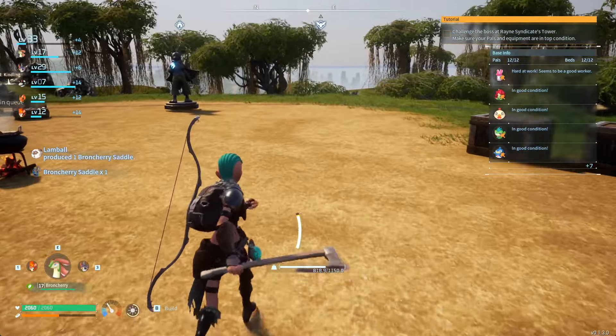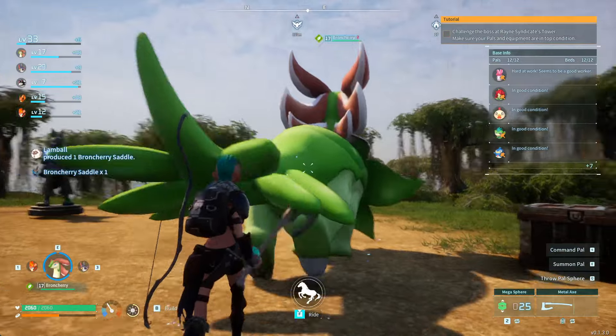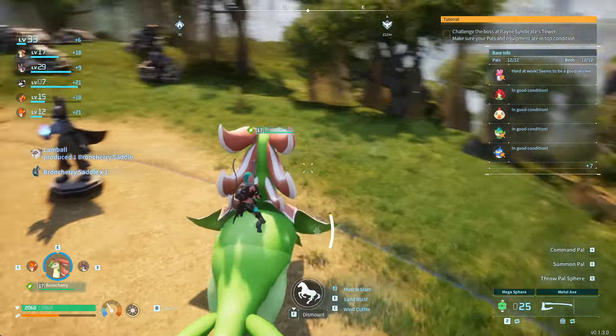Then you pick up the Broncherry Saddle, throw out your Broncherry, hold down F, and now you are riding it.